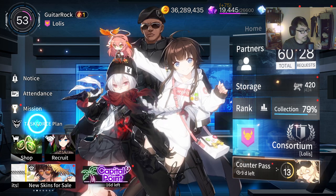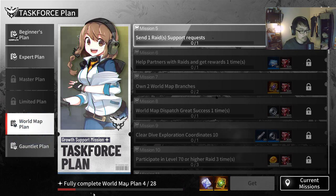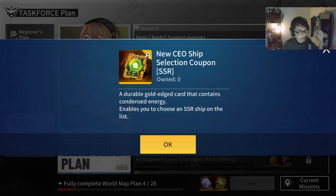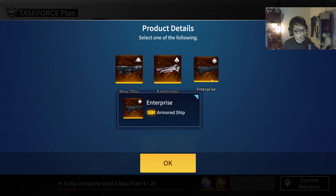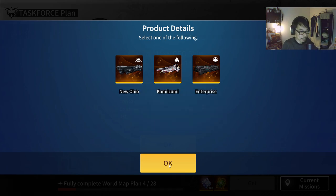New Detroit is also going to make the next operator even stronger, which we'll talk about shortly. To wrap up ship priority in my humble opinion: Enterprise is number one. If you already have Enterprise, pick New Ohio so that you can build New Detroit. And then the last one will be Kamizumi.